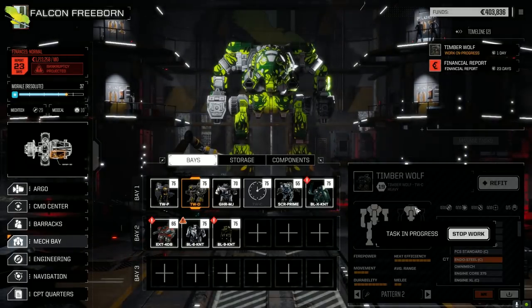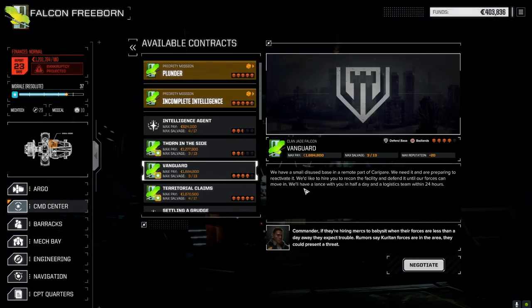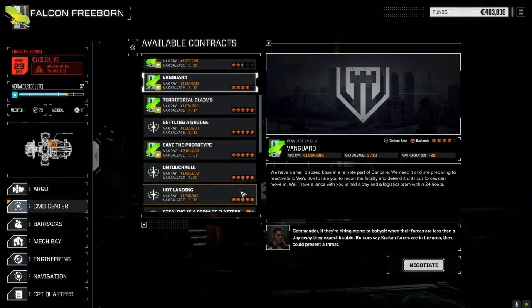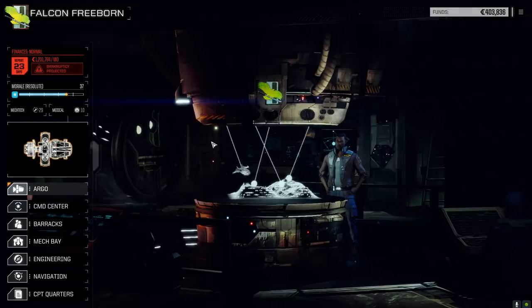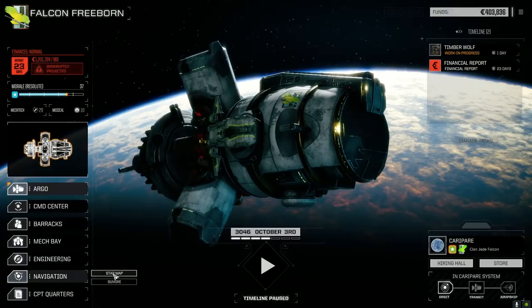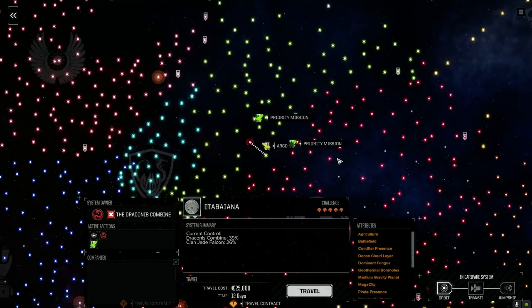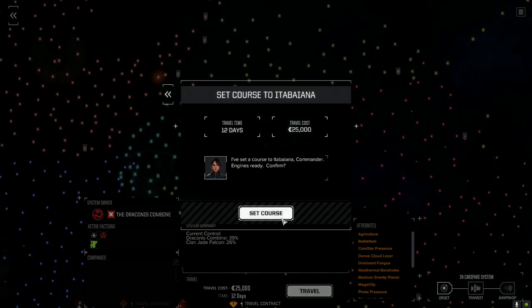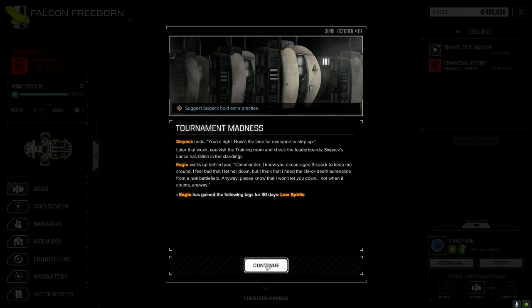What else do we got on this planet we can take? Defense - it's got to do something fast. Let's jump. How many days to financial report - still got 23. Let's go someplace close. It's a five skull planet though - wonder why it's so low here. Well let's travel there, 12 days. Should be able to flip that back. Hold extra practice - it's always good. Low spirits, well sure.